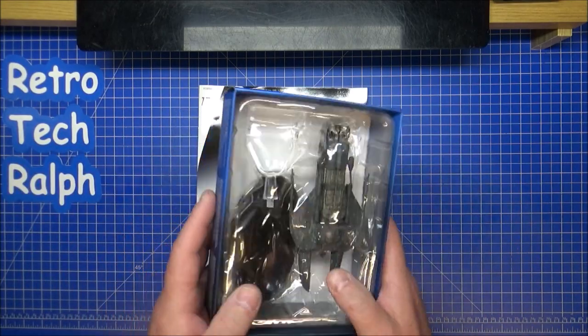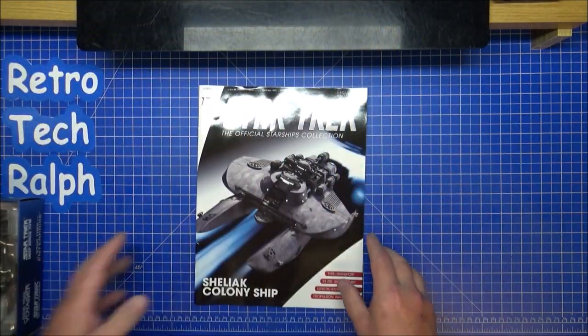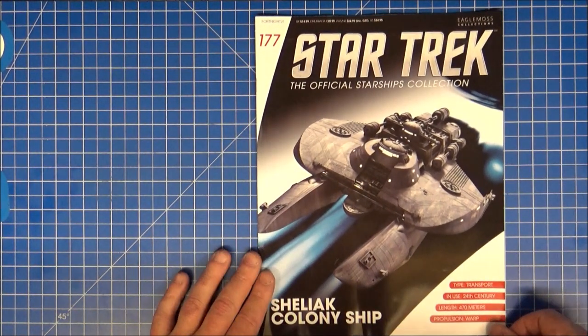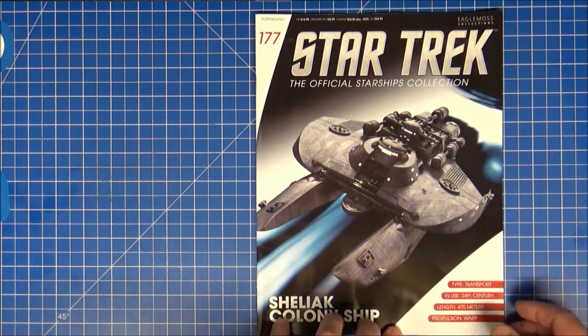Let's put the magazine to one side, because there's a lot to talk about with the model, as you can possibly see on the design work. Right — Sheliac Colony Ship, 24th Century, debatable, 470 metres long, propulsion warp.